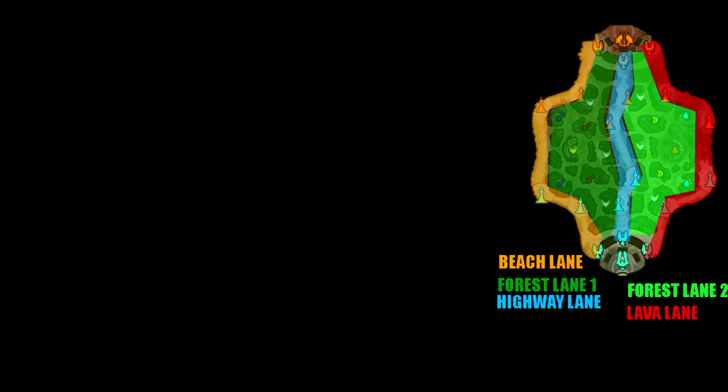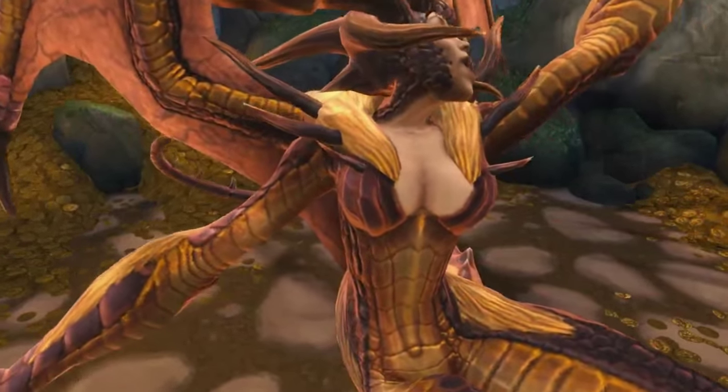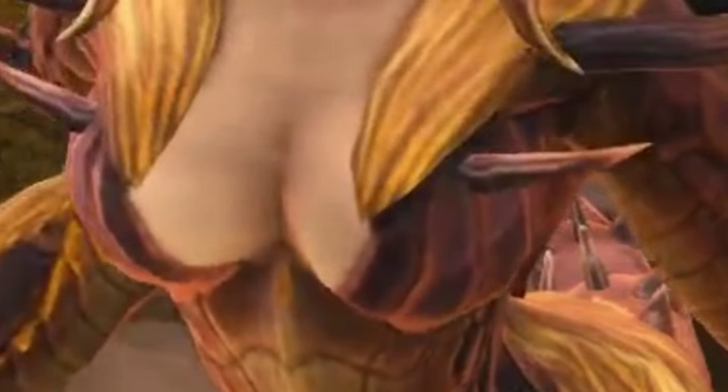Now that you have an idea about the lanes, let's talk about what to do at the start of the game. You will see some players going into the forest trying to take the camps — that is not necessary. Instead, go straight for the gold furry with your whole team. Why the gold furry? Obviously, because it gives the most gold.